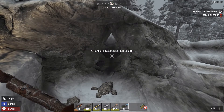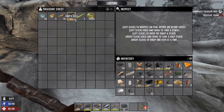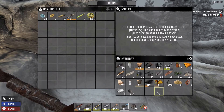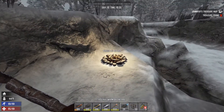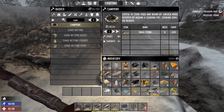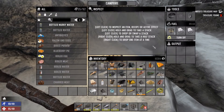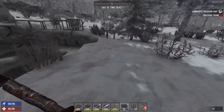Found it at last - fantastic! Search treasure chest. Ooh - gold, silver, magnum, sniper rifle - f*** me, that's amazing! One, two, three, four, five, six - make sure we've got enough. One, two, three, four, five, six. Fabulous! Let's just warm up for a bit. Wow - silver nuggets, gold nuggets, magnum rounds, sniper rifle - very nice, not bad condition too. Hooray! Alrighty, let's collect our stuff.